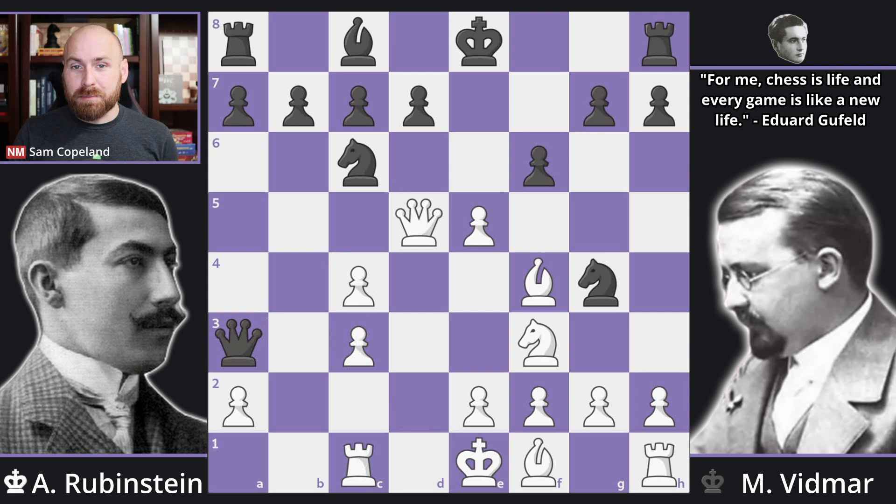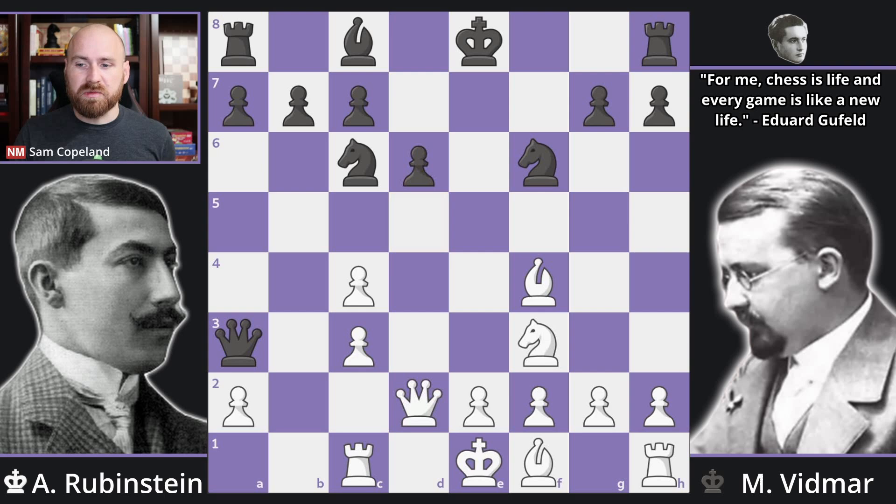After rook c1, black plays pawn to f6 — very common in the Budapest Gambit — saying: I'm not going to try to win the pawn back on e5 anymore. You're going to stay a pawn up, but I'm going to gain some time attacking your queen. Pawn takes on f6, the knight comes back, the queen has to move back to d2, pawn to d6 so the bishop is ready to come out.